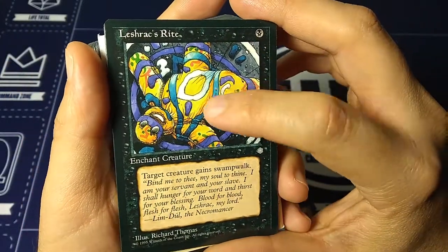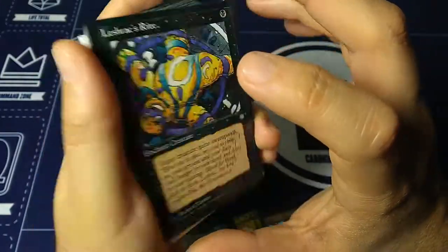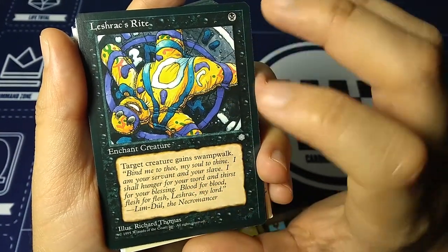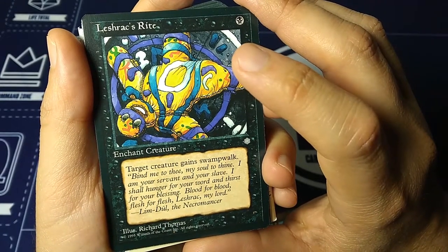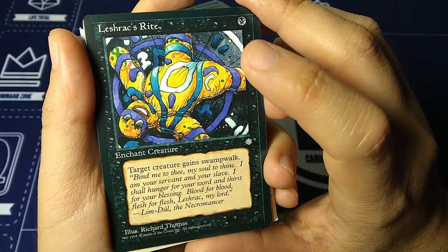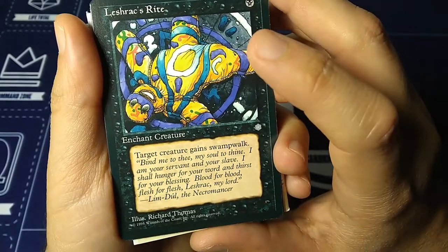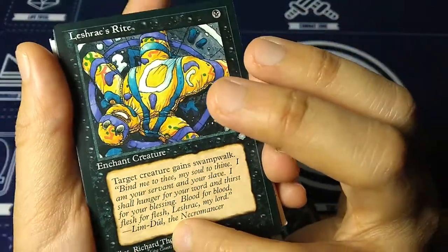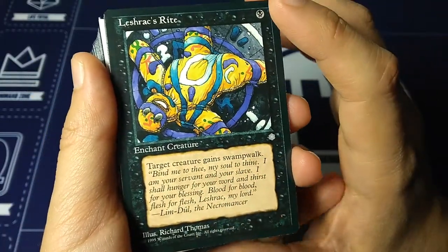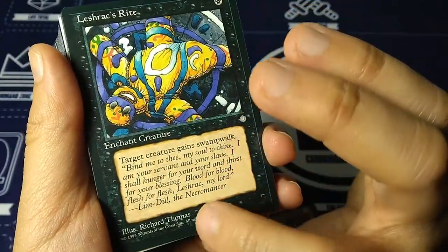Leshrac's Rite — for one black, we get an enchant creature. Target creature gains swamp walk. 'Bind me to thee, my soul to thine. I am your servant and your slave. I shall hunger for your word and thirst for your blessing. Blood for blood, flesh for flesh. Leshrac, my lord.' — Lim-Dul the Necromancer. The flavor text of this series is just seared into my mind. I remember this amazing evil necromancer that permeated this set. Art by Richard Thomas.